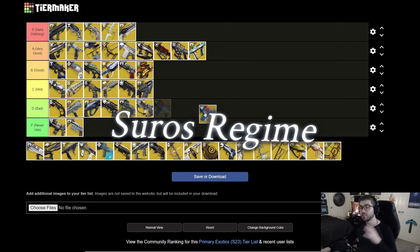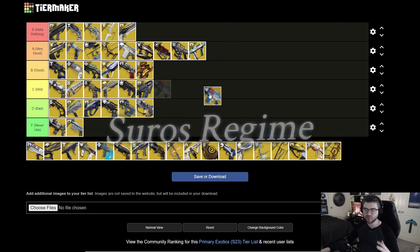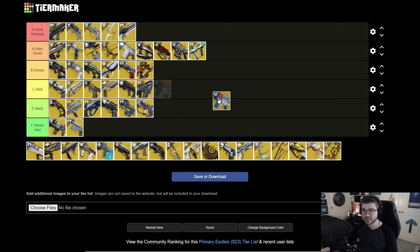Next is Shuro's Chi. On paper it seems decent — you can ramp the fire rate up and heal on kill sometimes. But the heal is a random chance, which brings it down for me. The ramping fire rate is nice and it's kind of okay for ad clear, but other stuff will be better for sure. I'm throwing it in C tier, though I could see an argument for D — it's just kind of middle ground.